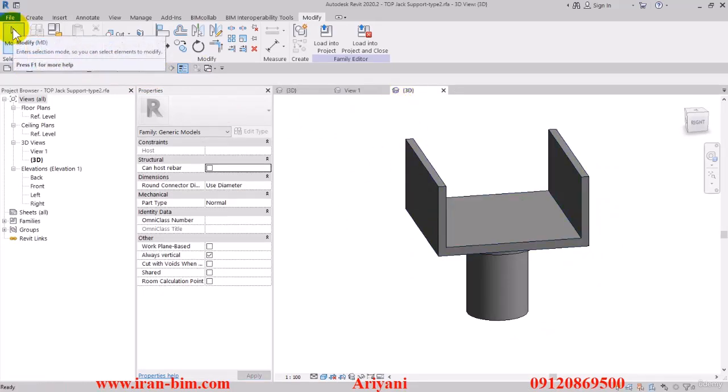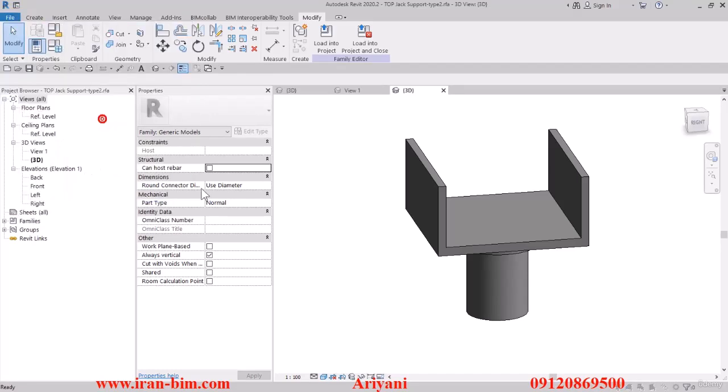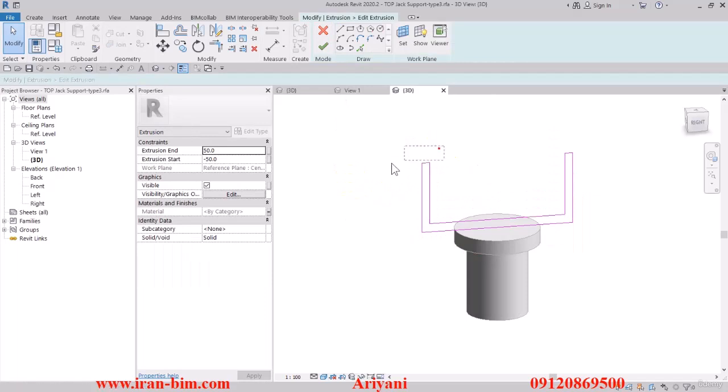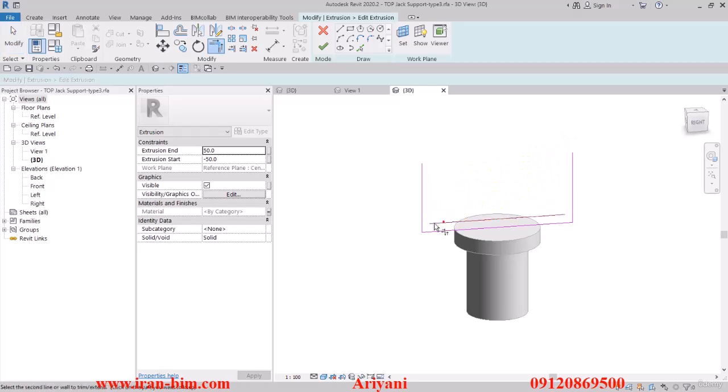I'll go to the 3D view, and from the File tab click on Save As, then select Family. Change it to 'top jack support type 3', then save. I'll select this and edit it — delete this line and then delete this line as well, then using Trim connect these.